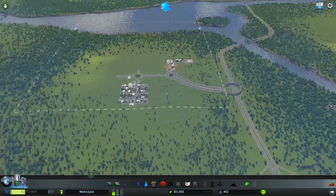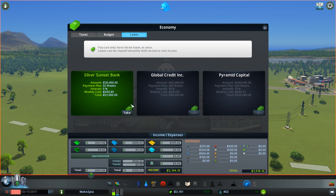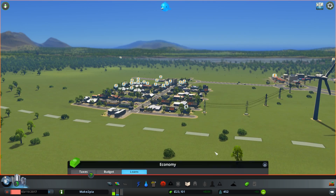So as you can see, in my quest to use the buildings that were unlocked for me, I spent myself into a little bit of a hole already. So I'm going to take out a loan. Do it — 20,000 at 5% interest, payment plan over 52 weeks. But now I have enough money.